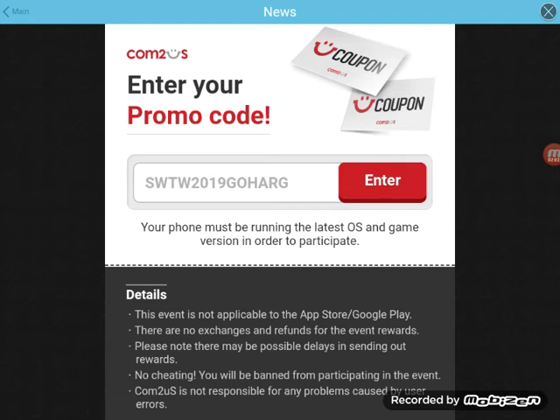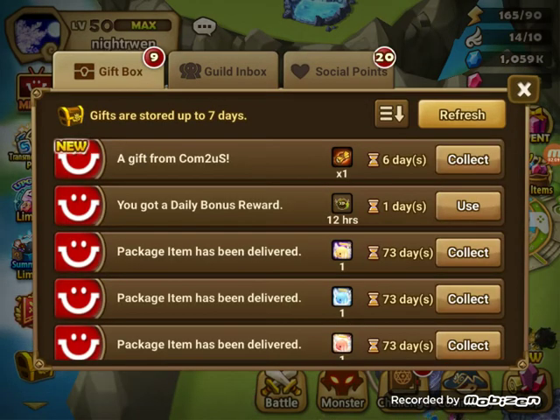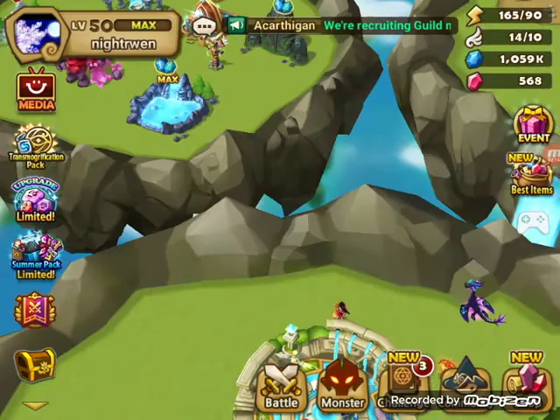So SW TW 2019 GO HARD — that was for an MS scroll, which we're gonna go ahead and collect.